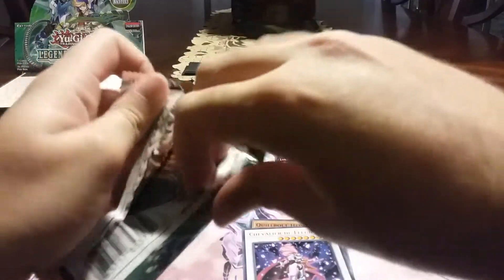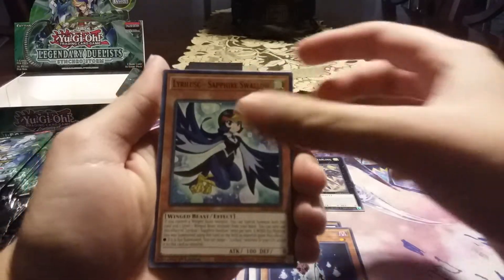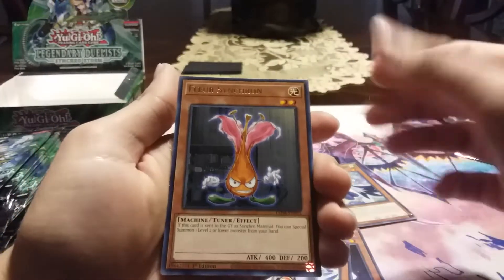The main support I want for decks — the Speedoroid stuff is cool, I like Lyrilisks. Anything else I don't really care for too much. Necrofloor, Sapphire Swallow, Quillpen, Unknown Synchron, and the rare is Floor Synchron.